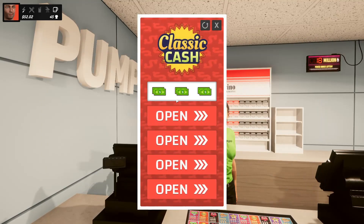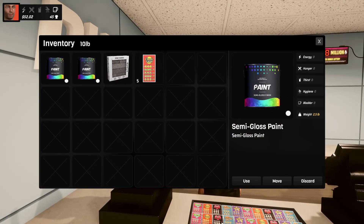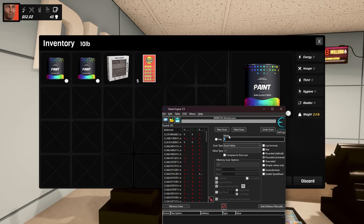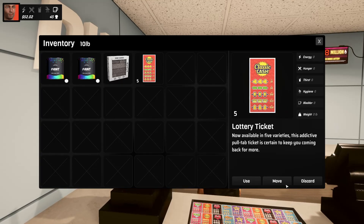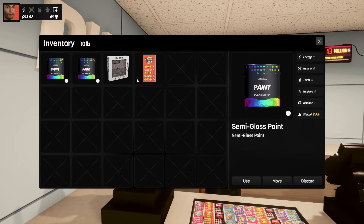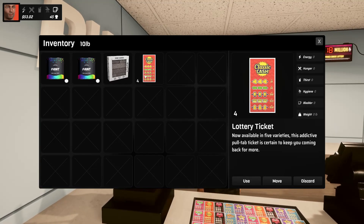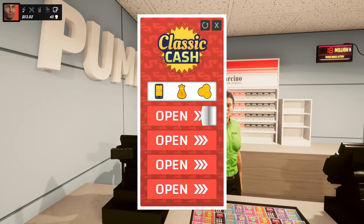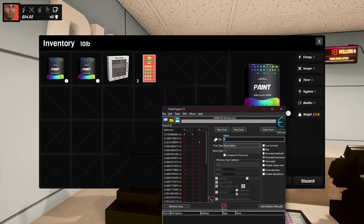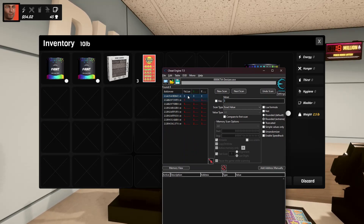On Cheat Engine, we now have five results, so select five and do 'Next Scan.' Use one more ticket so we have four, go back to Cheat Engine and press four. Now we have even fewer options open — now I have three results.